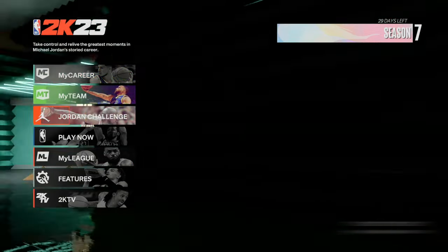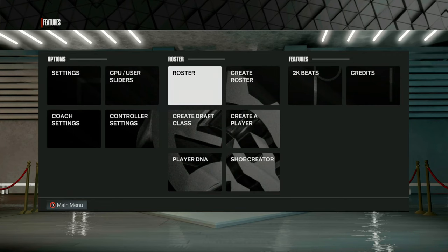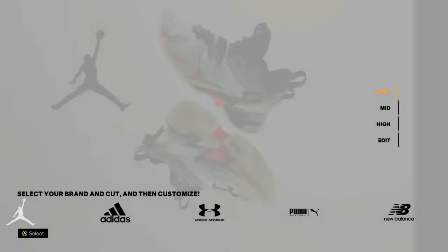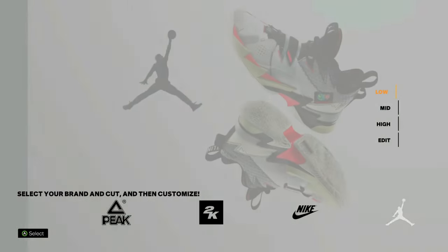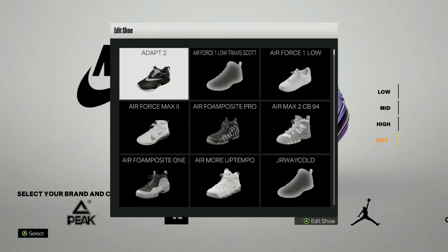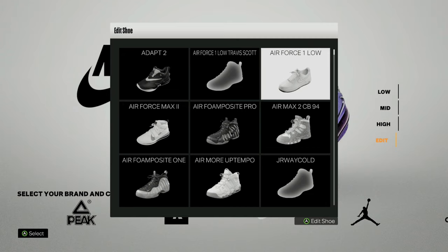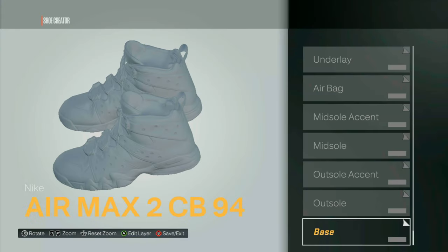With current gen first, you want to go ahead and go down to your features and then go over to shoe creator. Once you do this, you can choose any brand that you would like — just make sure you remember which brand you choose. I'm going to go ahead and choose Nike, then hit edit and pick any shoe that you would like. I'm going to go ahead and choose these Air Max's right here.